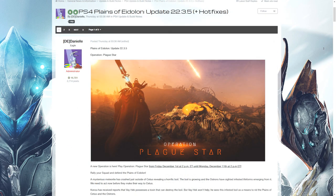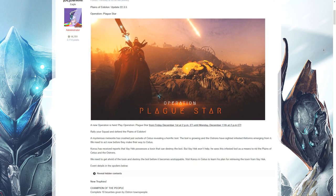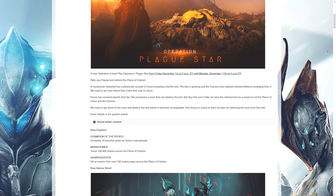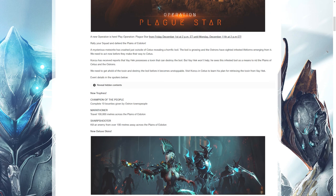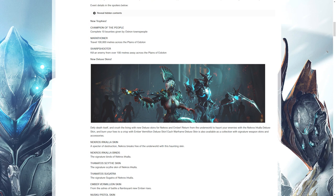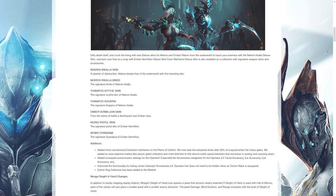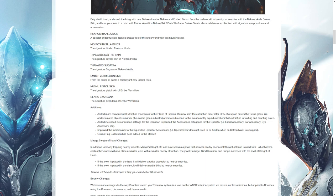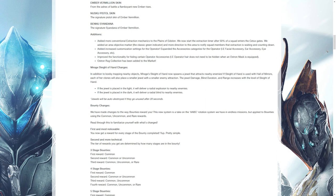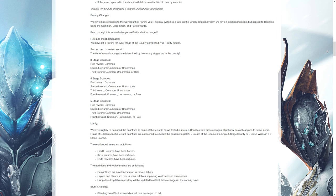For console players, you received Update 22.3.5 during the week with Operation Plague Star already underway as of making this video. That operation will run until the 11th of December at 2pm Eastern time, so if you haven't started yet, make sure you do so. The update also includes the Deluxe skins for Nekros and Ember, the Sleight of Hand changes for Mirage, as well as bounty changes. All the information for that update can be found in the forum post, with a link in the description.